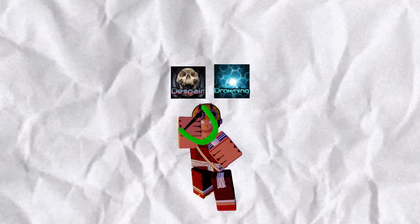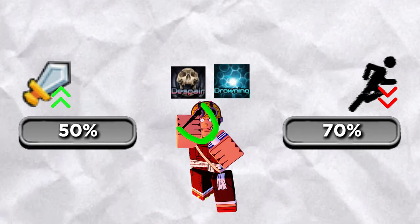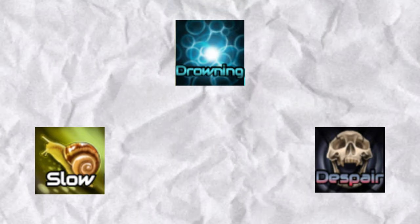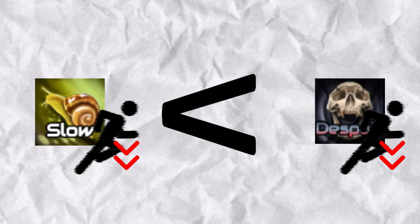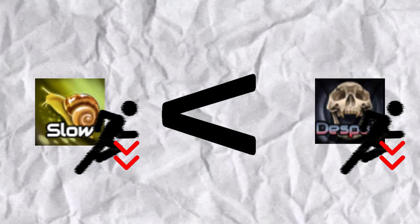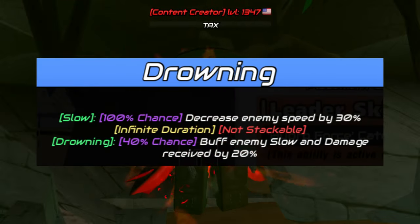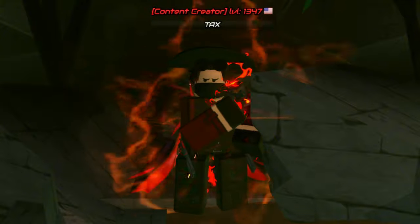Moving on to the next interaction: Spare with Drowning. For this interaction, you'll be getting a 50-70 split. Drowning as a debuff applies to the actual slow debuff but buffs any type of slow in the game, be it either the Spare or the normal slow. Since you have a higher-value slow than the actual slow debuff — being the Spare slow — you'll be retaining the 50% from the Spare slow. Drowning also buffs damage dealt to enemies by an additional 20%, which is why you get the 50-70 split.